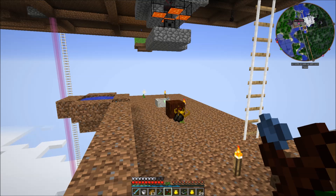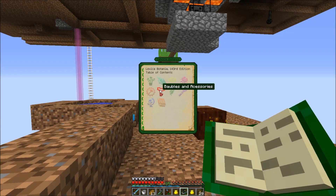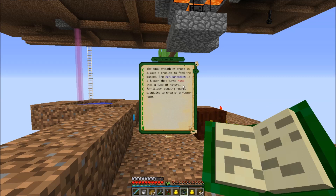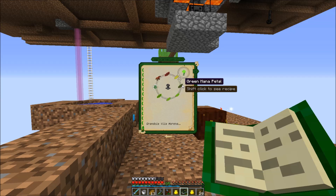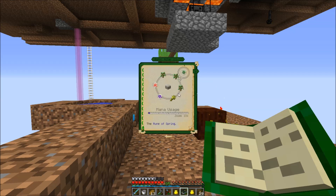Let's see what other kind of flowers we want to make. There are functional flora — like this one that makes your crops grow faster. As you can see, they take a lot of ingredients to make functional flowers. You can shift-click to see the recipe of items like the redstone root — it's tall grass and redstone. The rune of spring requires other runes like the rune of fire, which is actually kind of expensive — you have to have gone to the nether.